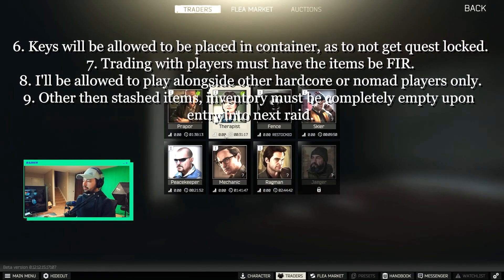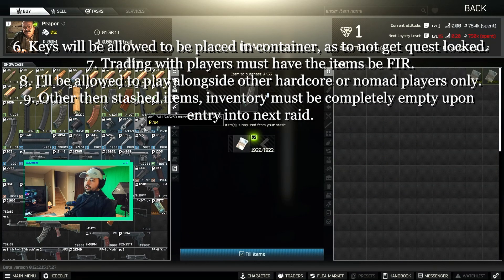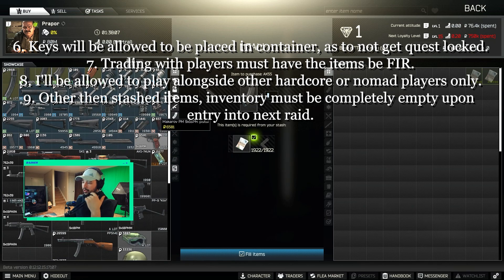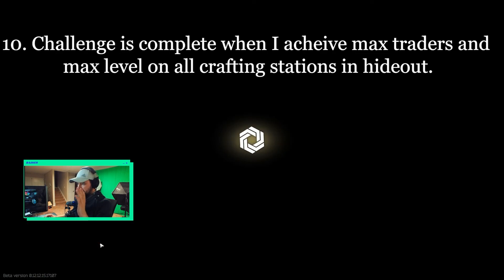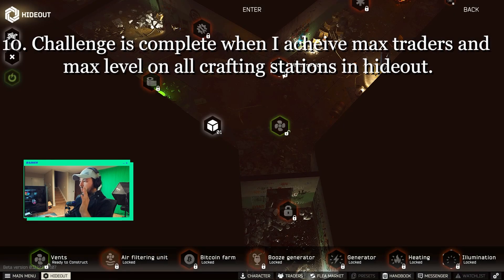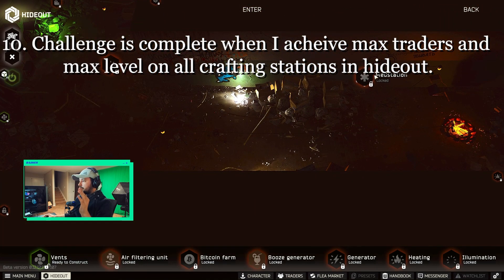Rule eight: I'll be allowed to play alongside other hardcore or Nomad players only. Rule nine: other than stashed items, the inventory must be completely empty upon entry into the next raid. Rule ten: the challenge is complete when I achieve max traders and max level on all crafting stations in the hideout. Those are the rules — that's how the Nomad Challenge is going to work.